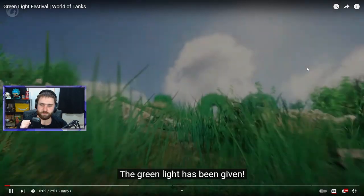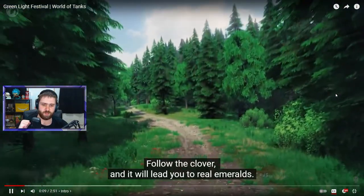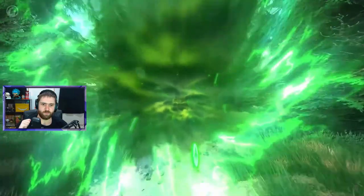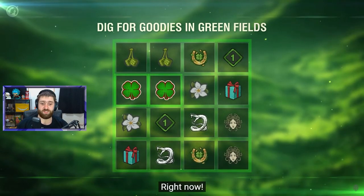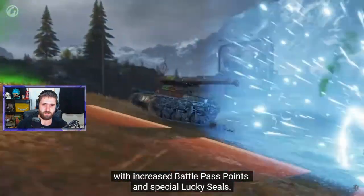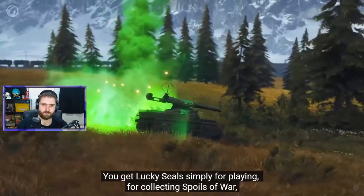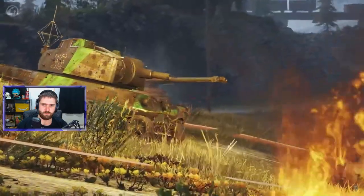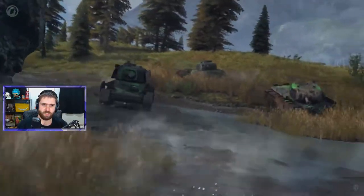The green light has been given. Join the party, involve the tanks, and ride a wave of gifts starting March 14th. Follow the clover and it will lead you to real emeralds. Every day on the game portal, you can get one random prize — free. Free stuff is always nice. The Shamrock Showdown event is starting in Steel Hunter with increased battle pass points and special lucky seals.